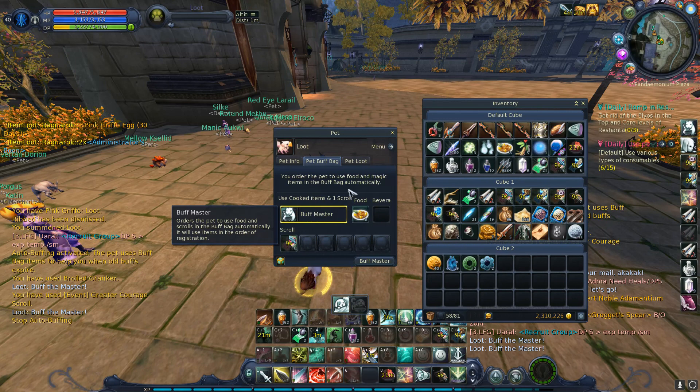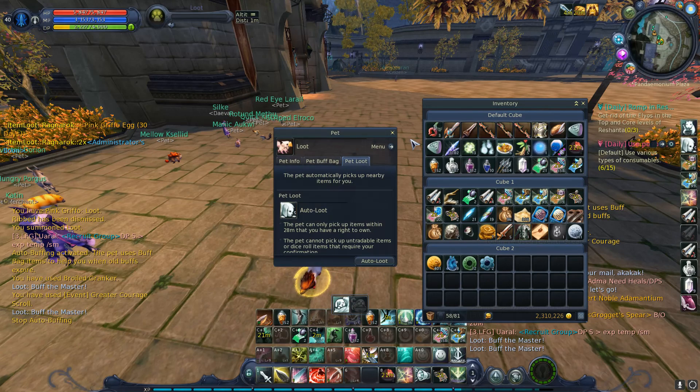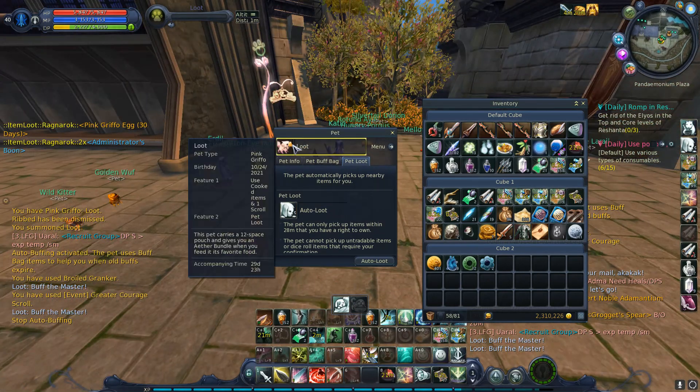So it's nice to have that buff option. But this is what I'm really looking for — that loot option, which it has, even though it's not in the description. I hope that helps you guys. I don't know why NCSoft didn't put this in the description for the pet. A lot more people would be buying this pet if they knew it had a loot function.